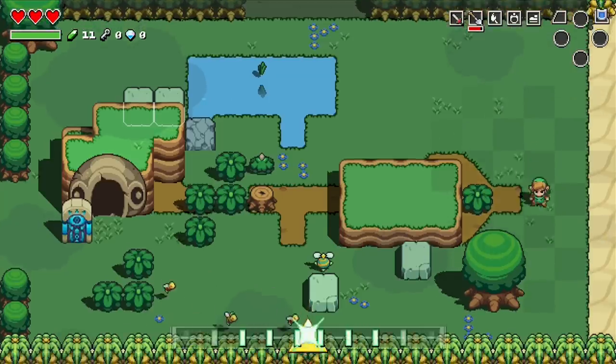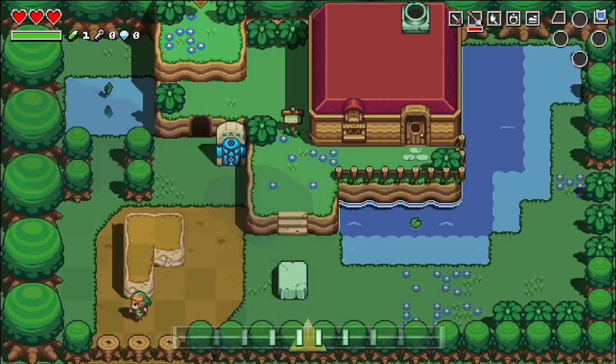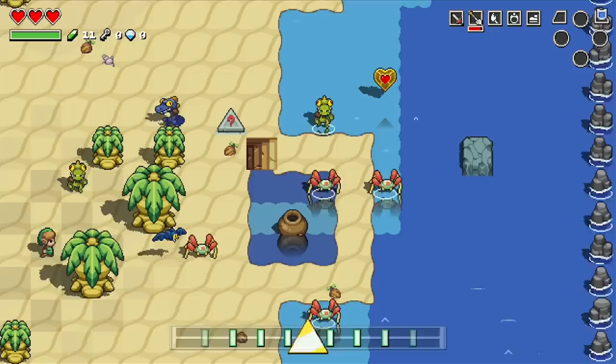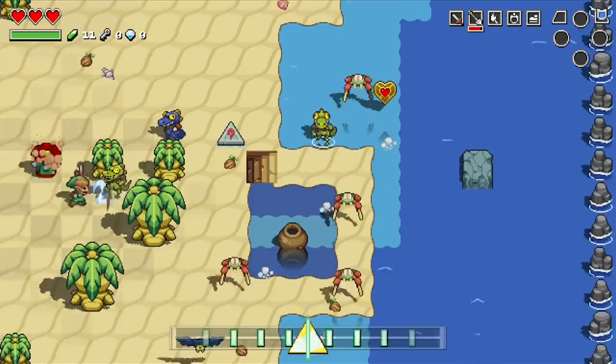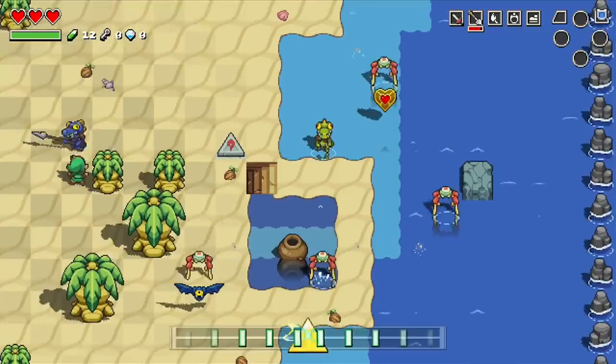The locations and enemies will be familiar too, although not their exact locations. The map is semi-randomly generated each time you start a new game. Each time you meet a new enemy, you'll have to carefully watch their movement patterns, then dance up to them and hit them when they're not attacking.